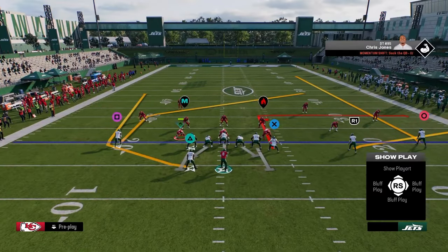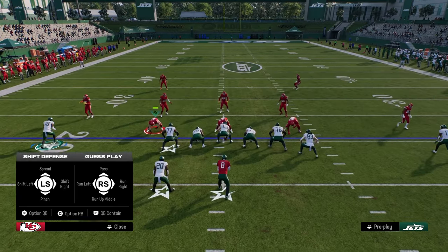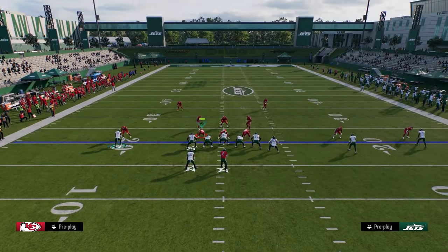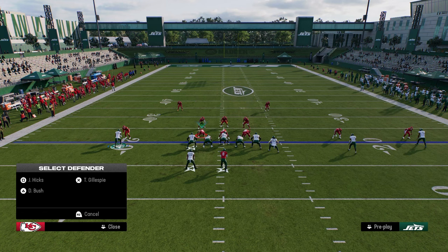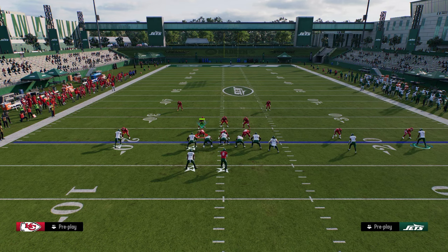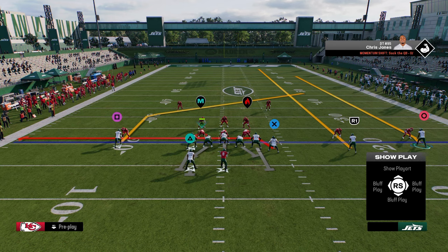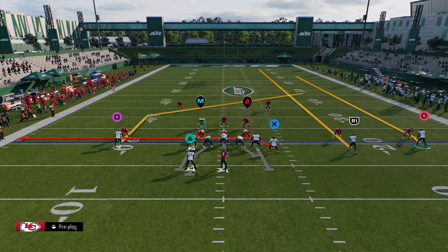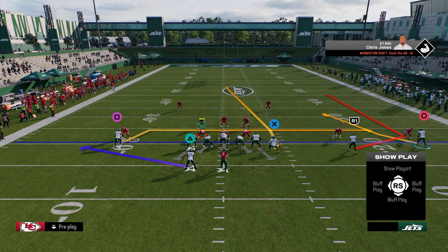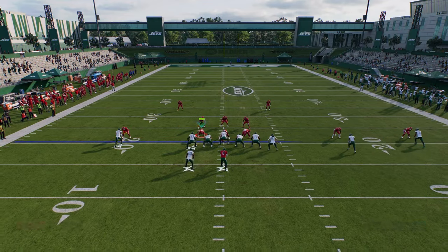My favorite thing about the U-Trips formation is this solo receiver — these routes are so good. We're going to go over another favorite play. We're going to block our running back, drag our tight end, do that same stem trick but this time on the slot receiver. We're going to curl the slot receiver and stem him all the way up. Then we're going to en route this outside receiver. This is one of my favorite route combinations to beat every coverage.